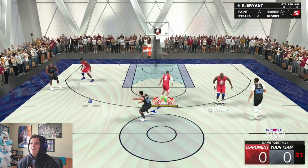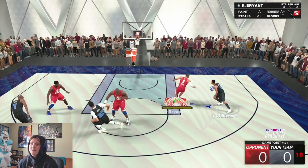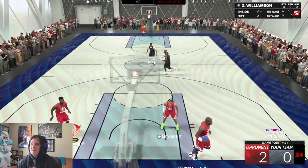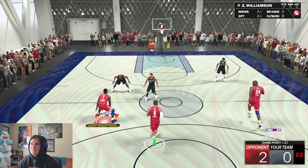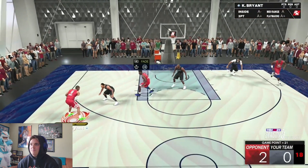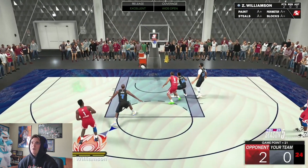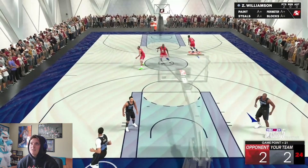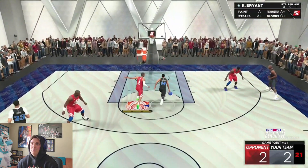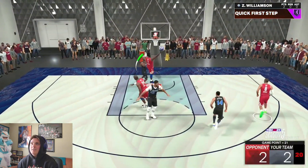Zion is on Lamar Odom, which is actually gonna be a challenge because Lamar Odom is 6'11 compared to Zion's 6'6 — a 5-inch height difference. As Kobe gets us started, Zion is going for that pick and fade — easy middie for Zion. Since Zion's a big-body small forward, he'll actually be pretty solid on those pick and fades, because he's a big body that can set massive screens and just finish.